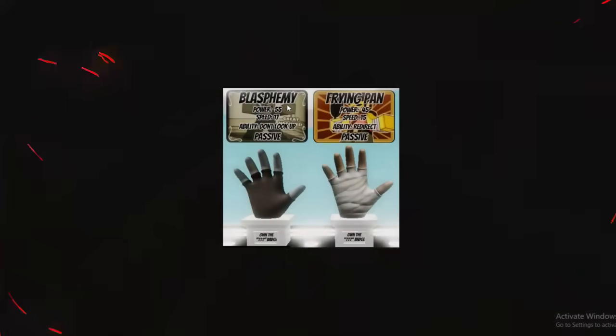So we've got a lot of leaks here. The Blasphemy Glove has power 55, speed 17, ability: Don't Look Up. Both gloves are passive gloves and you get both gloves from a badge. We've also got the Frying Pan Glove, which has the ability Redirected — also passive. Passive means you always have that certain ability active without needing to press E to use it.